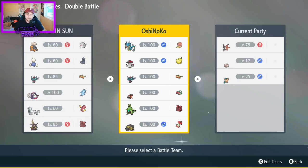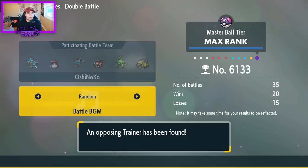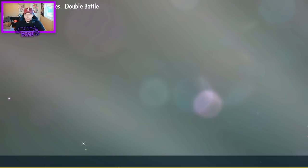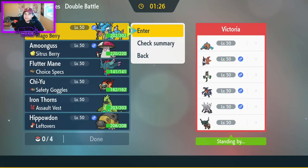Let's try this out — obviously pre-match I'll be sure to check out the EV spreads before we lock in anything. Versus Victoria, rank 52-14 — this is a pretty interesting team. Let's examine these really quick.